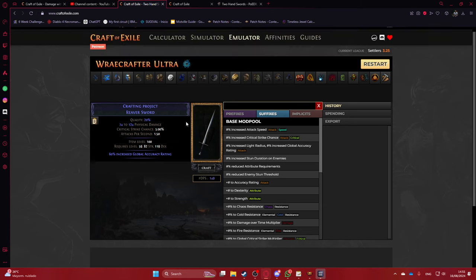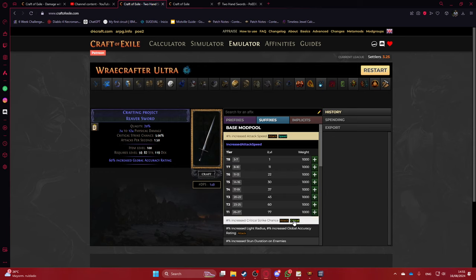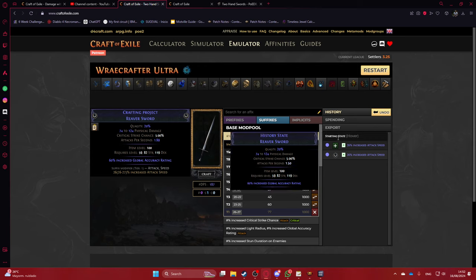We'll use Craft of Exile to simulate the process, since I don't have the currency to do a live crafting right now. First, go for attack speed — click here and click the fractured mod. Actually, strength is probably better because attack speed you can force, so let's show you the strength route instead.